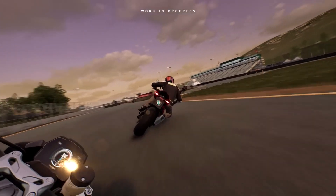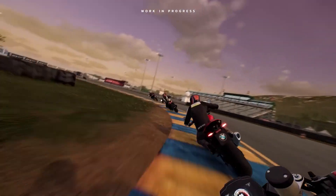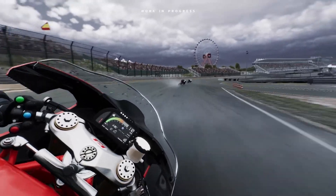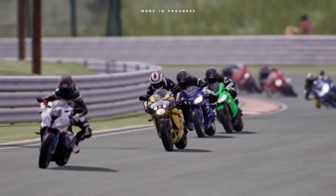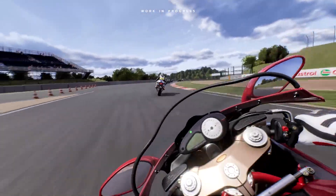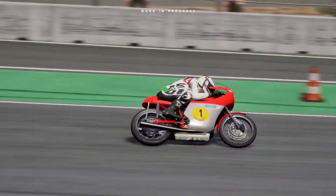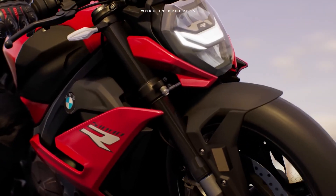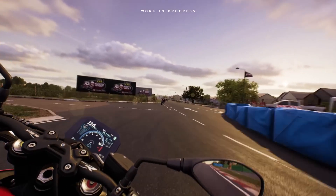The thrill begins simply by gazing at the fairing, lights, and tachometer, where each intricate detail has been meticulously crafted to deliver an unmatched sense of excitement and immersion. Experience the utmost realism of the physics as every bump, twist, and turn on the road is faithfully reproduced, offering the flawless feeling of riding actual motorcycles, each with its own unique features and behavior. Suspensions and tires respond to the terrain, delivering an authentic feel during braking and acceleration.